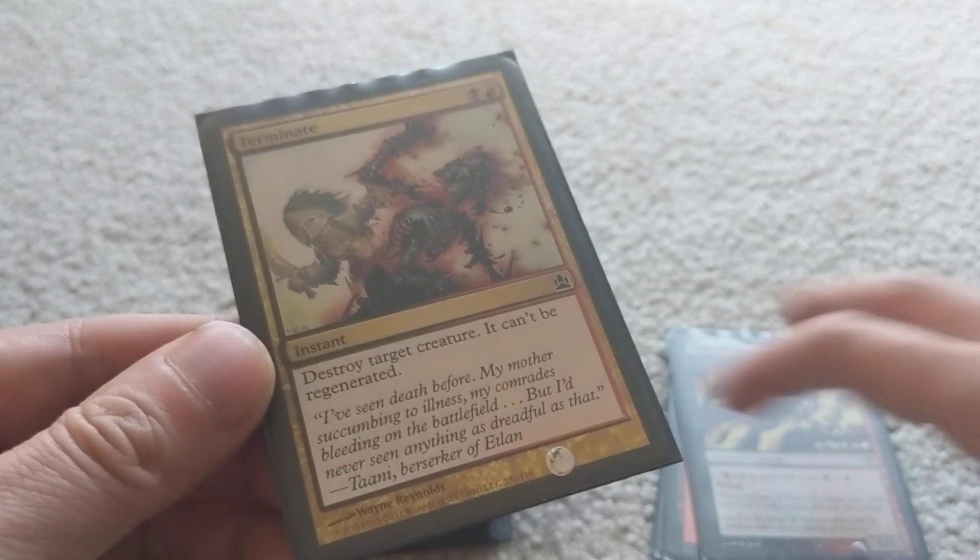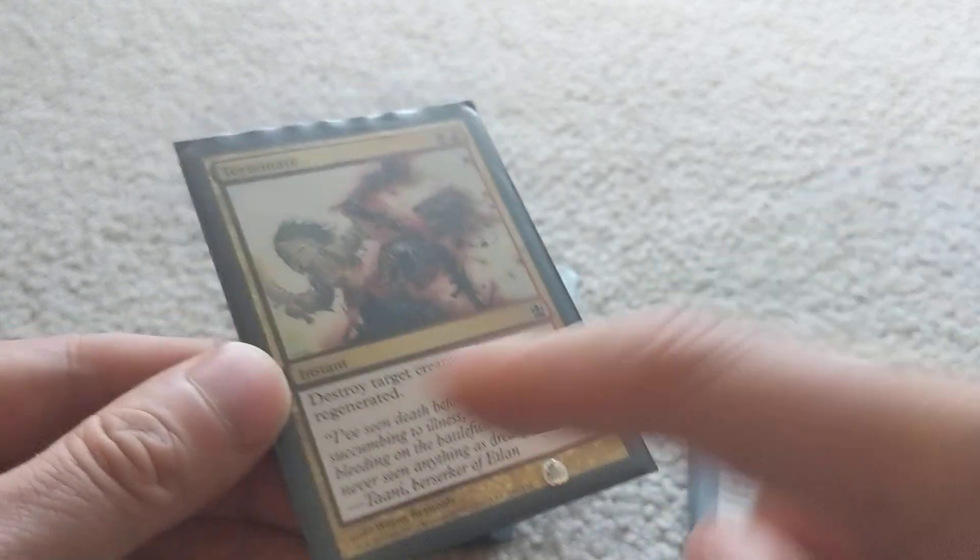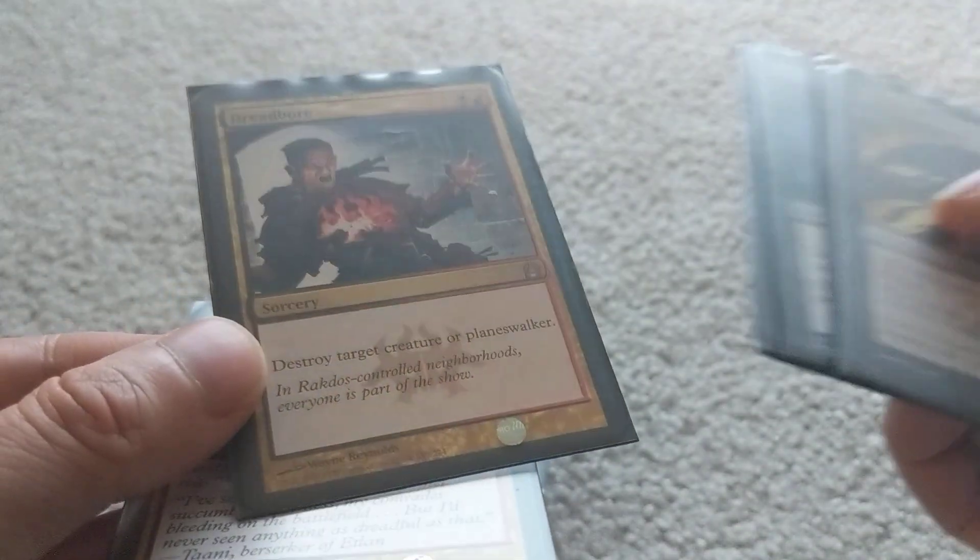Terminate — not quite as versatile as Dread Boar since it can't kill planeswalkers, but it's an instant so you can use it on your opponent's turn. Also, the creature can't be regenerated. Dread Boar, I guess, can be regenerated — interesting difference.